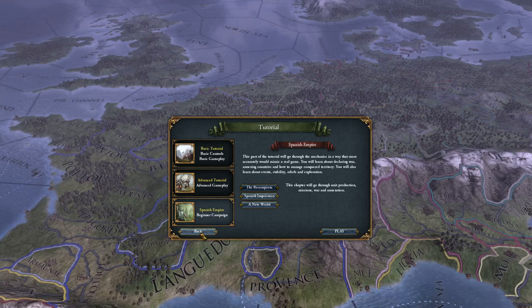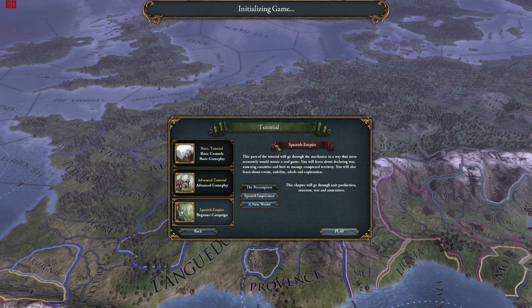Hello and welcome. I am Arumba. Thank you for joining me. We are in Part 3 of the tutorial for Europa Universalis IV. This part will go through the mechanics in a way that more accurately mimics a real game. You will learn about declaring war, annexing countries, and how to manage conquered territory. Let's give it a shot.